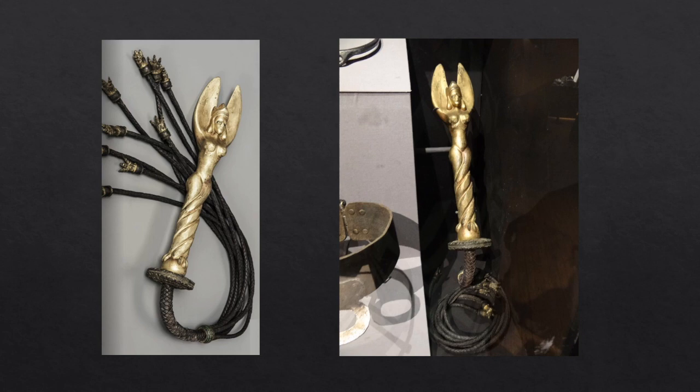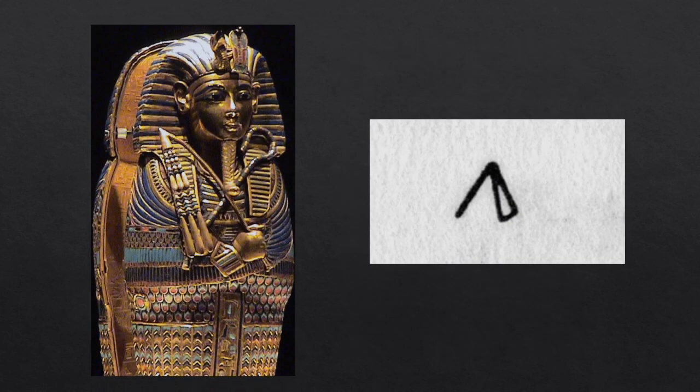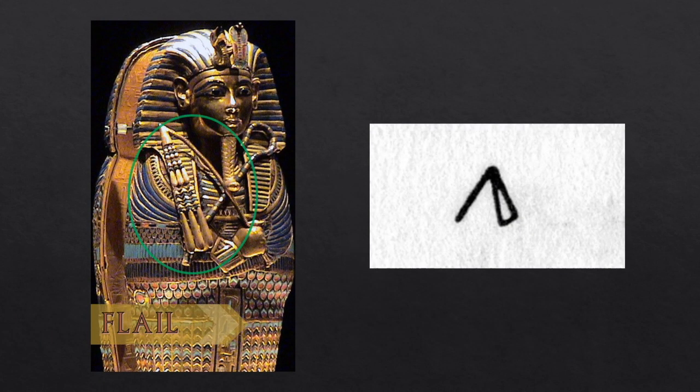Here's a close-up of the scourge with a leather cat-o'-nine-tails whip with bronze claws at the end. In Egyptian culture the flail, as it was called, would not necessarily have been used as an instrument of torture. Seen here on a coffin of Tutankhamun, the flail actually represented fertility of the land and was used to thresh grain. Like the was and sekhem symbols, the flail is also an Egyptian hieroglyph.